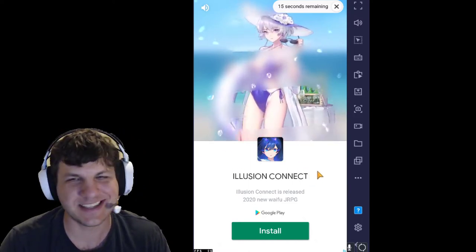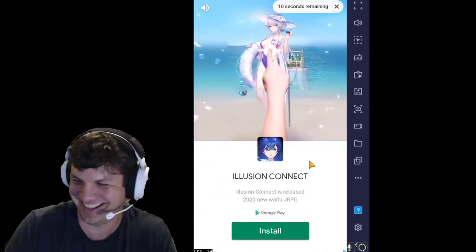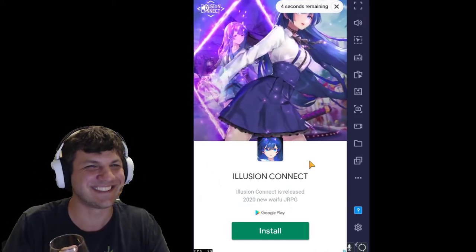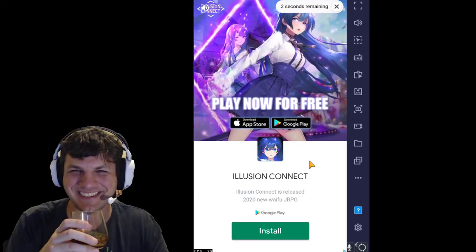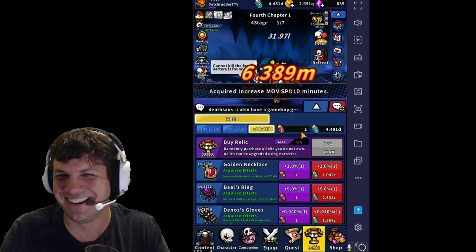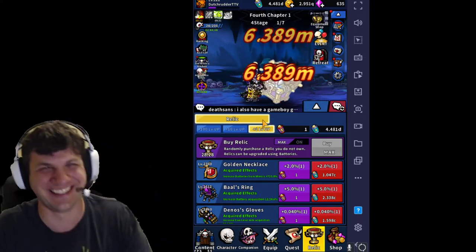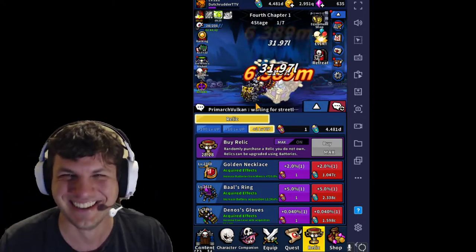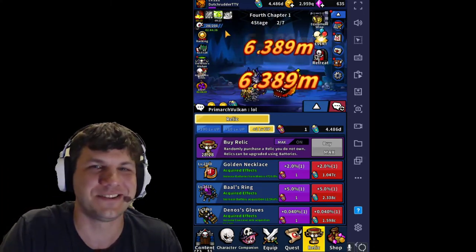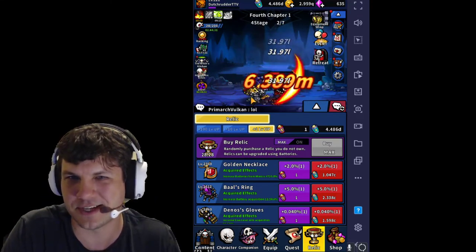Sometimes these ads are just the craziest stuff ever. Yeah, we're not downloading that — I don't know what that was. So I got the bird, and he gives me extra movement speed. For 10 minutes I get bonus movement speed, which just means my guy's going to go faster through these dungeons as he one-shots things.